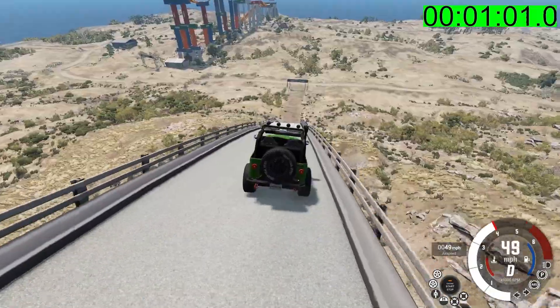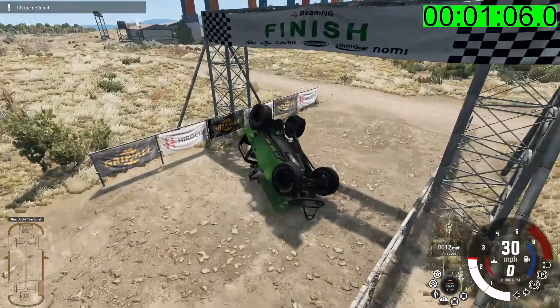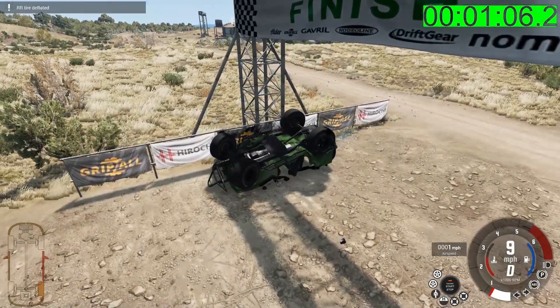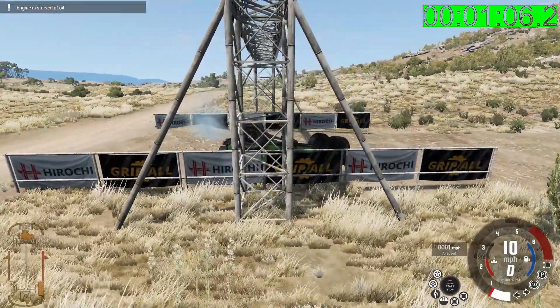Alright, here we go — we should be able to run and gun down the hill. Oh whoa, that drops off quickly! Slam — and I'm going to count that as good because I made it to the beam there. So there you go.